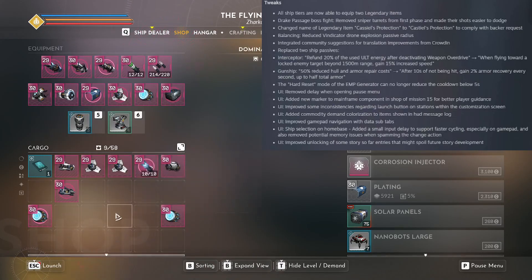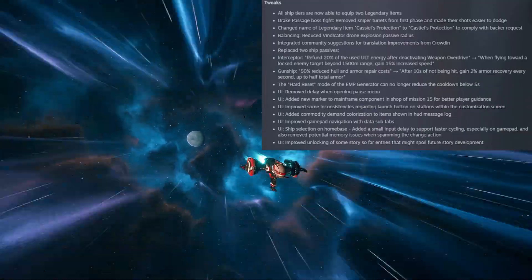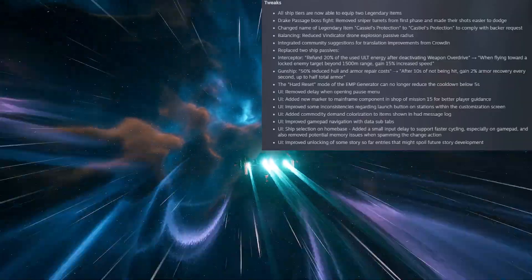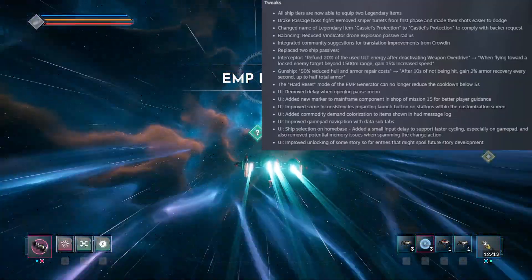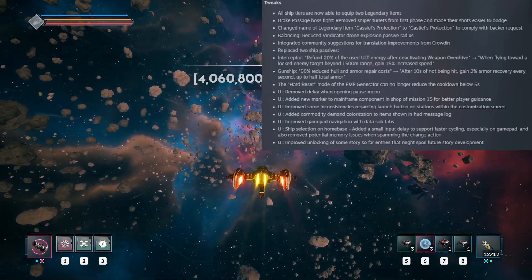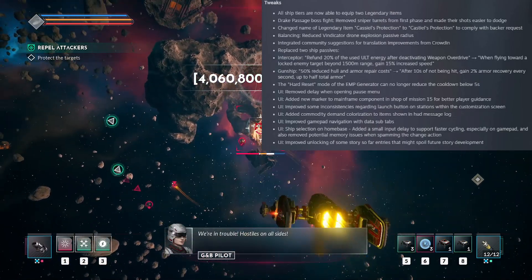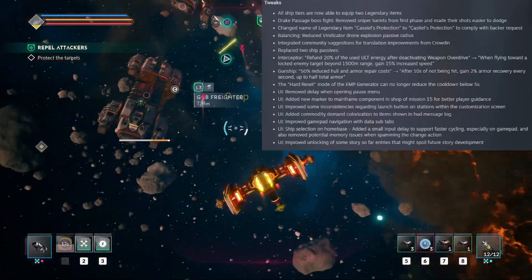There are also a couple of UI changes. They've removed the delay when opening the pause menu, added a new marker to the mainframe component in the shop for mission 15 for better player guidance, improved inconsistencies regarding the launch button on stations within the customization screen, added commodity demand colorization to items shown in the HUD message log, improved gamepad navigation with data sub-tabs and ship selection on home base, added a small input delay to support faster cycling especially on gamepad, removed potential memory issues when spamming the change action, and improved unlocking of some Stories So Far entries that might spoil future story development.